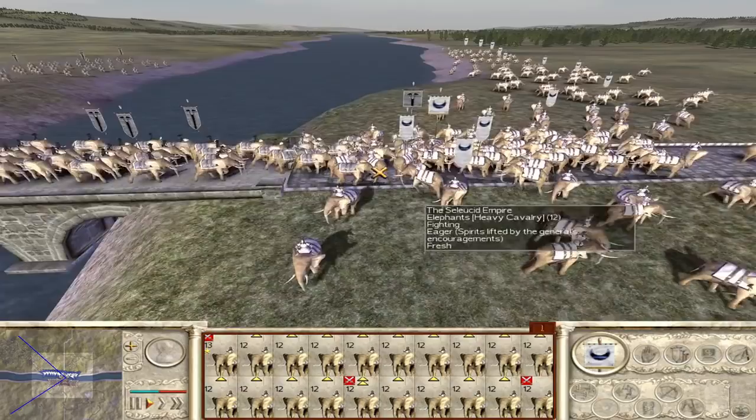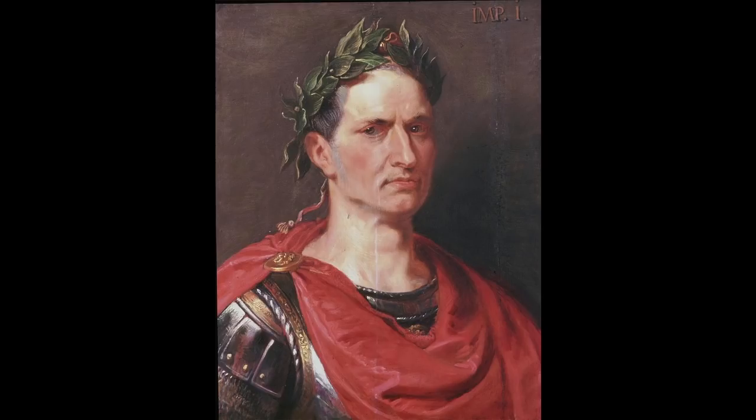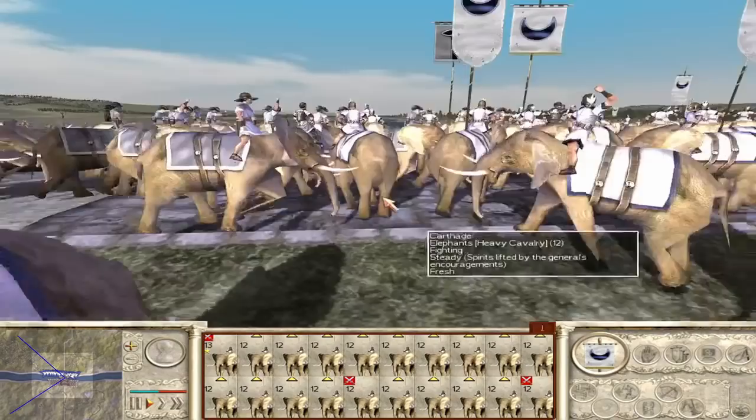I've gone over the Scipii, now the Julii. The faction that is meant to represent Julius Caesar has the laurel wreath. This has an accurate background, as Caesar is often depicted with the same piece of headgear. I have to give this one a clear three stars out of three. It's accurate.